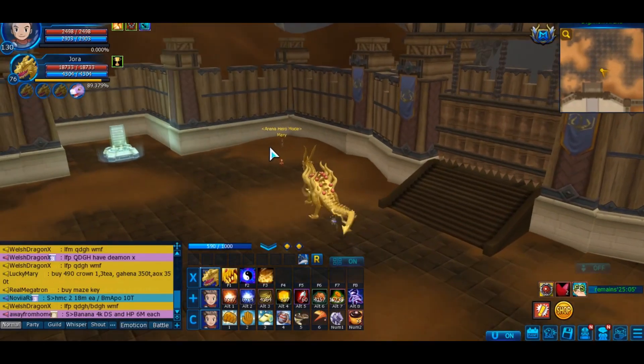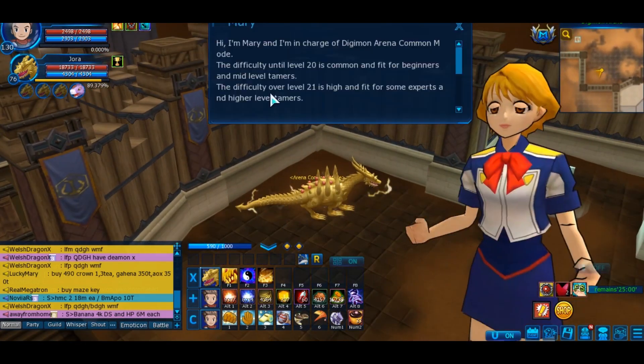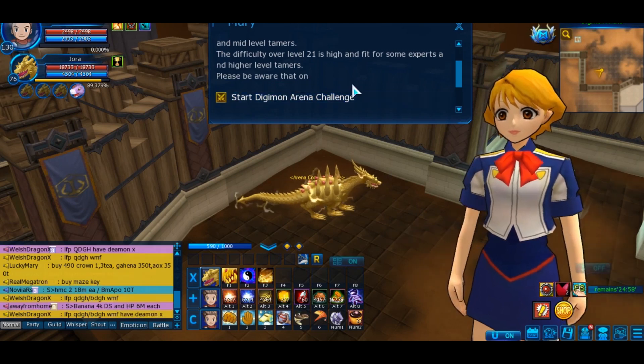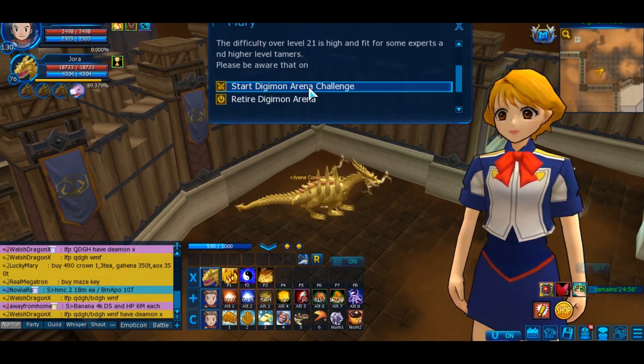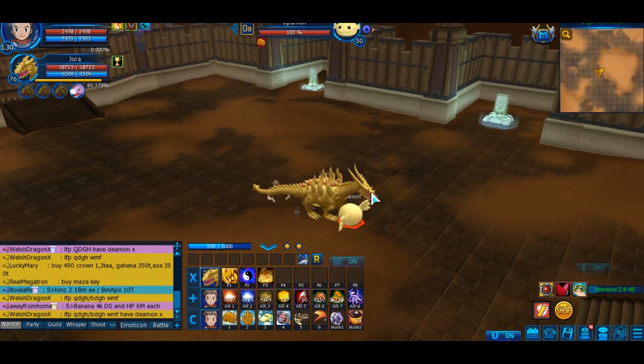Once you are in, on your left it's gonna be Hero Mode — ignore that, don't get near Hero Mode right now. From Normal Mode you can go ahead and start. It's preferable to do it with a party, but I think until Stage 10 it should be no problem. You just kill them easily until Stage 10.